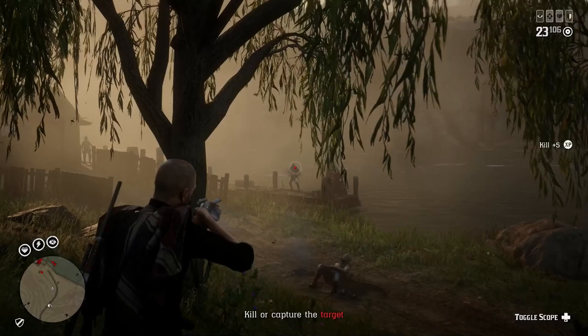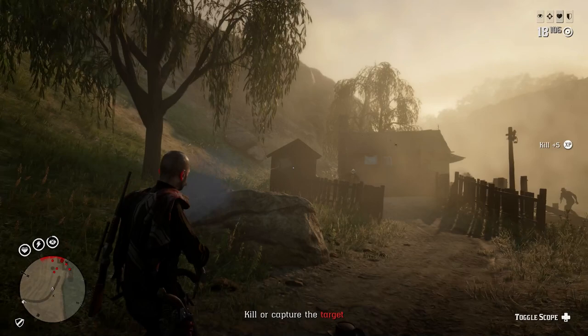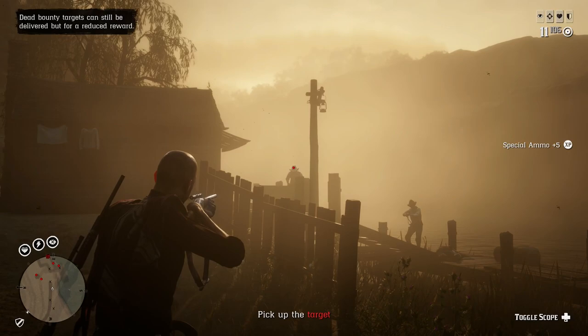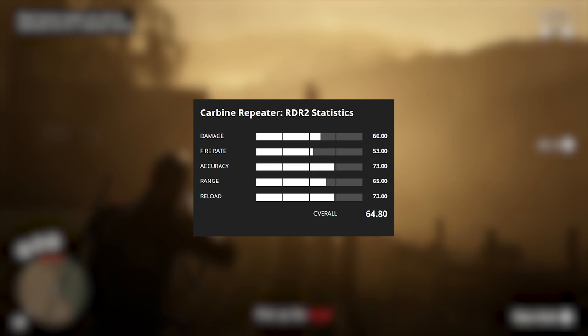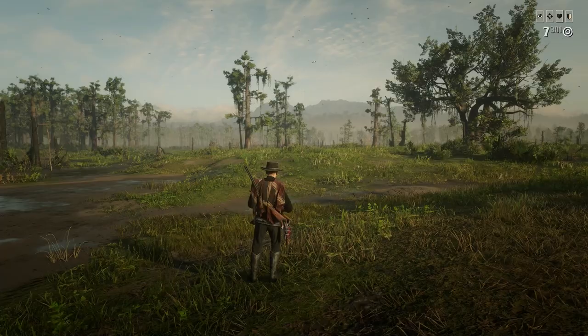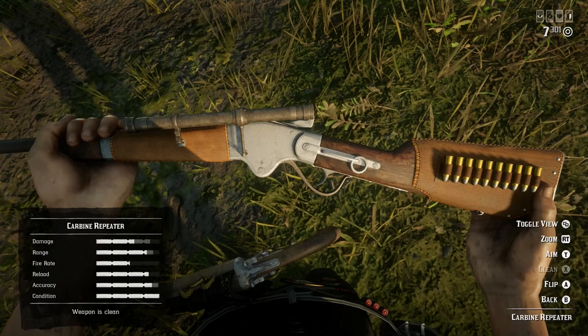Moving on from the Lichfield, next up we have the carbine repeater. This one costs absolutely nothing, which is definitely a massive plus. It's the first weapon available to your character the second you complete the tutorial within Red Dead Online — given to you right at the beginning, so you don't need to spend money or gold. It also unlocks at rank 0. As for weapon stats, it deals 60 damage, has a fire rate of 53, an accuracy of 73, a range of 65, a reload of 73, and an ammo capacity of 7, giving it an overall score of 64.8 — much better than the Lichfield repeater.